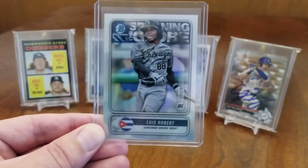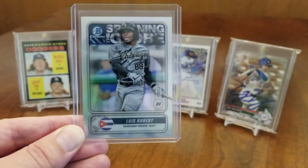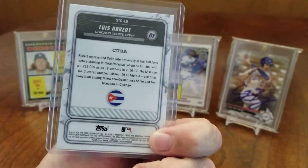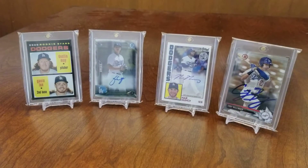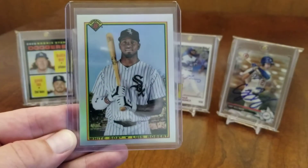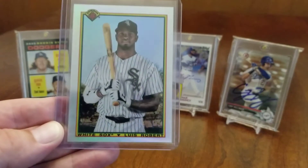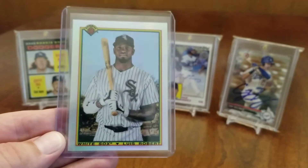First up, I pulled this really cool Luis Robert Spanning the Globe card out of 2020 Bowman - really cool card. He's one of the hottest prospects coming up right now for the Chicago White Sox. I also got this really nice throwback that should be a rookie card - for some reason they didn't put the RC logo on there, but it's a really nice looking card.